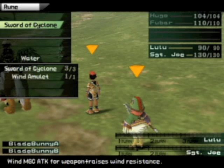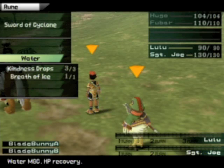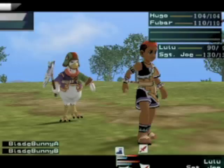Let's just attack. Sword Cyclone — that's pretty useless. Breath of Ice. Kindness Drops heals one pair and cures all status ailments for one pair.